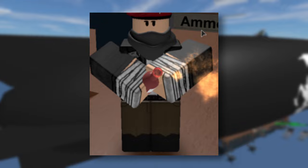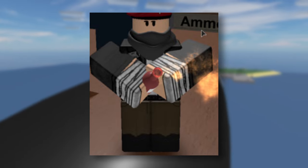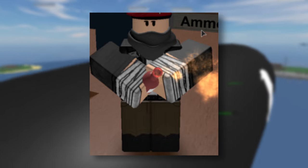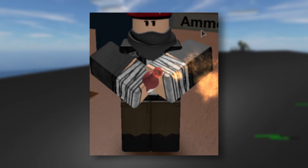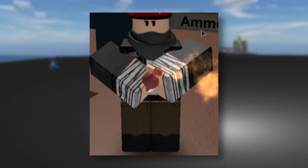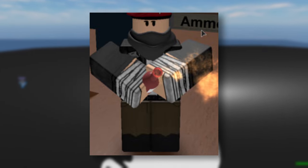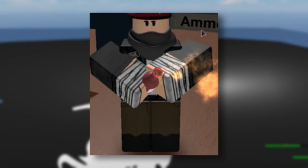The Molotov Cocktail is a throwable weapon currently exclusive to admins. It is a dark red glass bottle of flaming liquid. The Molotov is used primarily, and possibly only, to cause large fires on a zeppelin. It is incendiary and can also set airplanes, parts, and ammo boxes on fire.